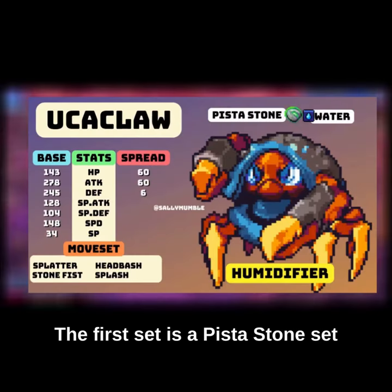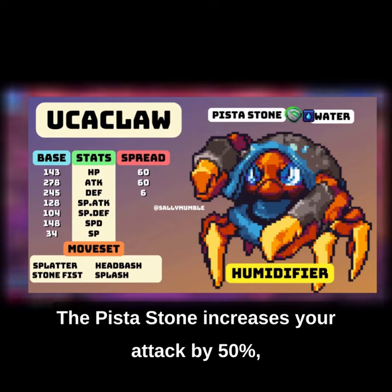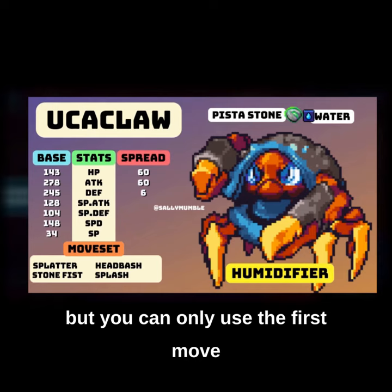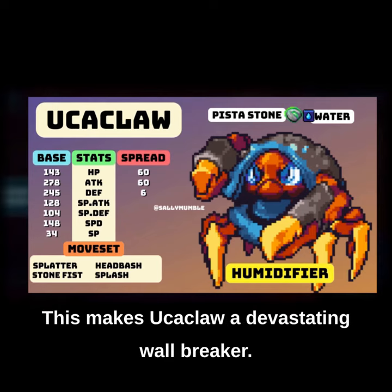The first set is a Pistol Stone set with Head Crash, Splatter, Stone Fist, and Splash. The Pistol Stone increases your attack by 50%, but you can only use the first move you select when you enter the battlefield. This makes Yooka Claw a devastating wallbreaker.